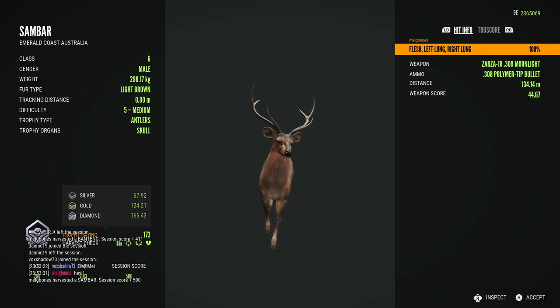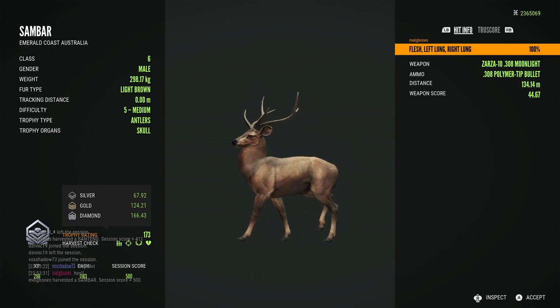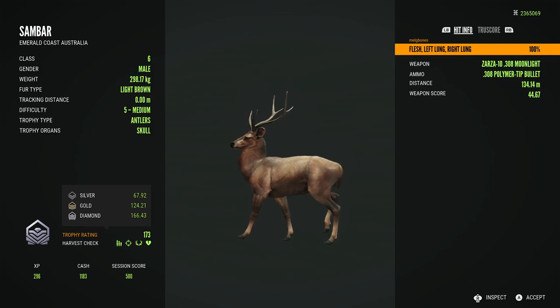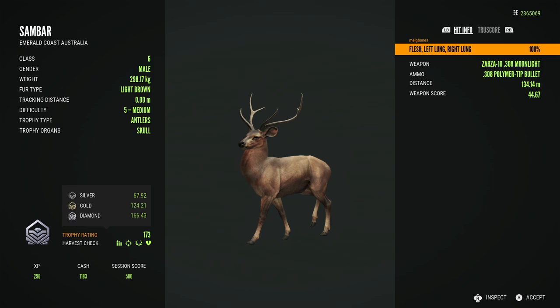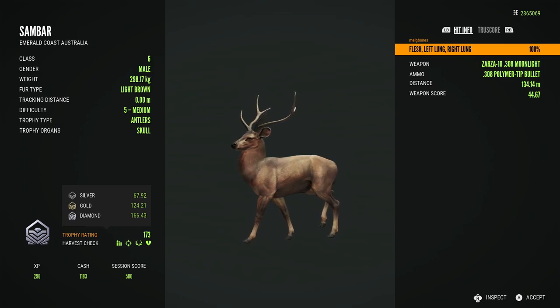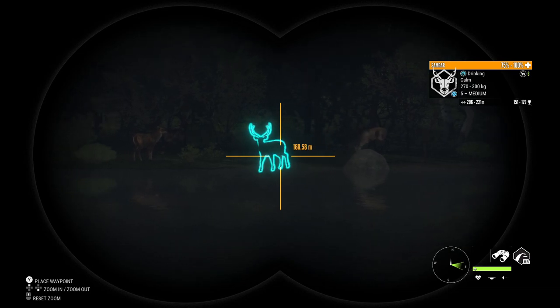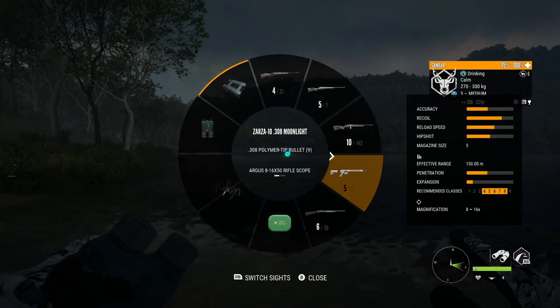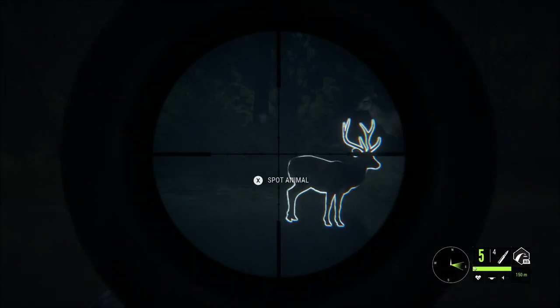Not far off max weight at 298.17 kg, he's a 173 scoring stag when 166.43 is diamond, so he's quite a bit over. That is a really good sized diamond and he's the light brown fur type which I think is really pretty. I've ended up liking all of the common fur types for these guys but the light brown I think is really pretty - it kind of reminds me of the leucistics.